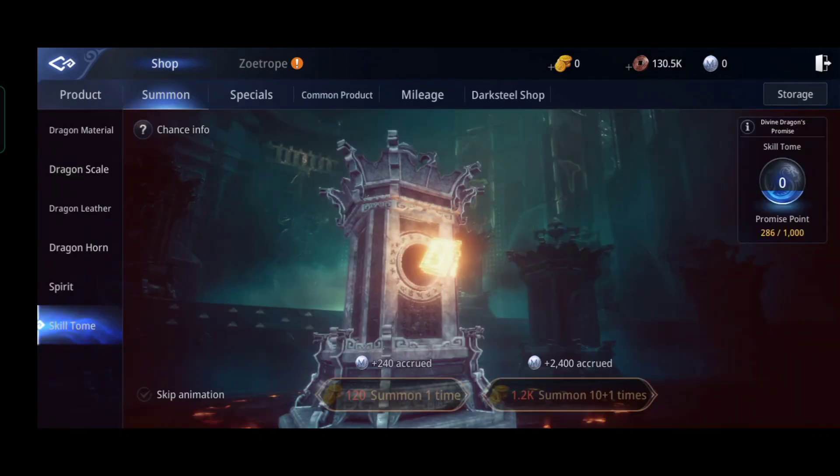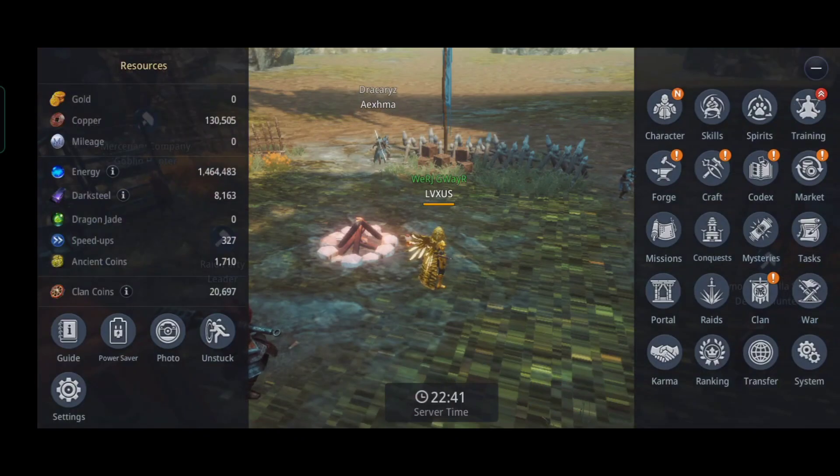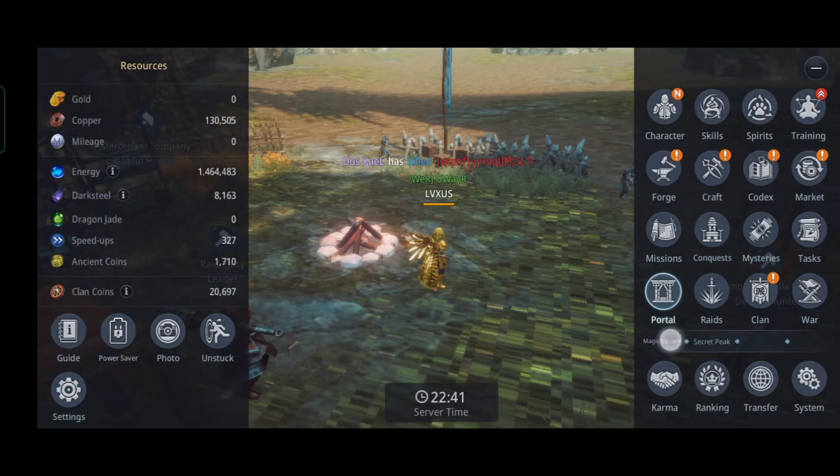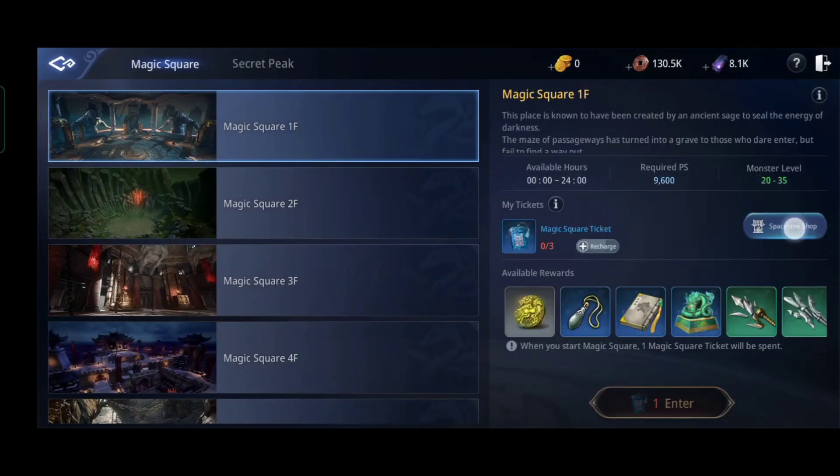To tier up skills, we need skill tomes. Skill tomes can be obtained through summoning, and through the Space Time Shop at Secret Peak and Magic Square.